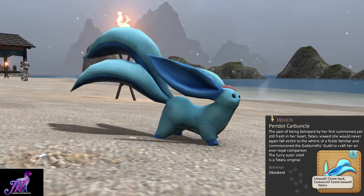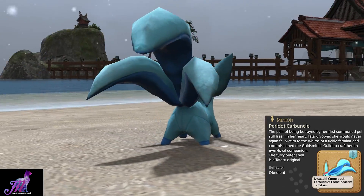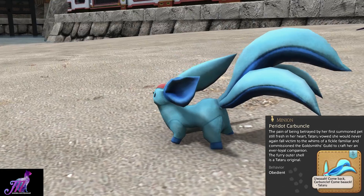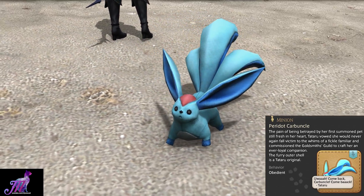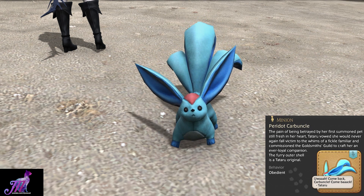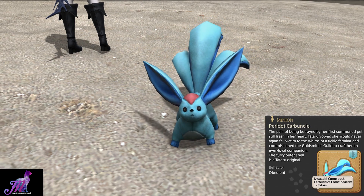The pain of being betrayed by her first summoned pet still fresh in her heart, Totoro vowed she would never again fall victim to the whims of a fickle familiar and commissioned the goldsmith's guild to craft her an ever-loyal companion. The furry outer shell is a Tataru original. The hidden text reads: 'Come back, Carbuncle! Come back!' A really sad quote there of Tataru.